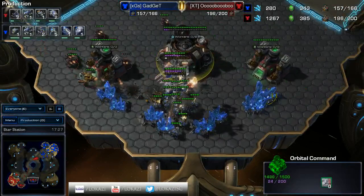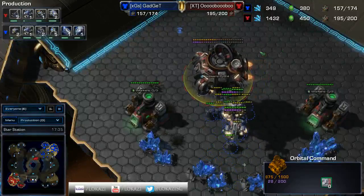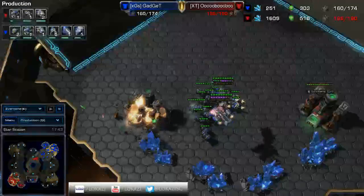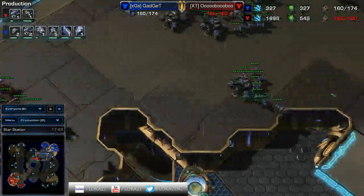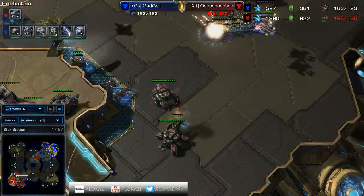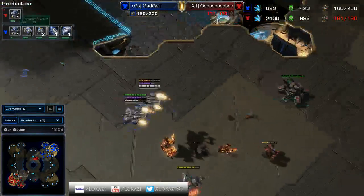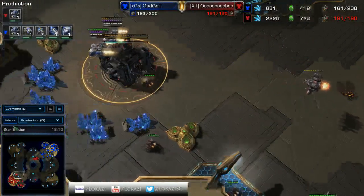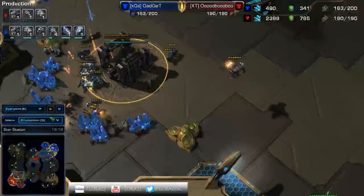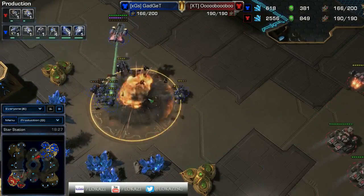This drop looks like it's actually going to deal a lot of damage and maybe even pick off this command center - yeah, it is. It's going to pick off this command center. It's actually an orbital but you get the idea - that expansion is dead. That was a really good drop. He's seeing how much is left behind here and what he can pick off. Another tank is sieging up - he's going to back up. He probably could have committed and picked that off, but he's just going to keep cutting off reinforcements and try to deny the new third base.